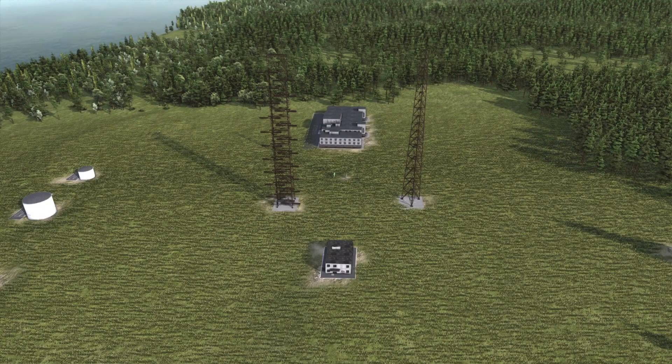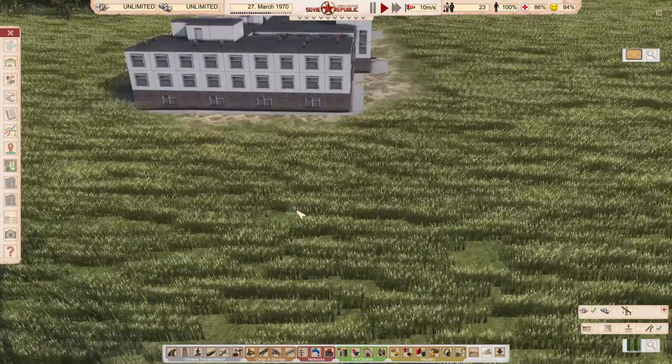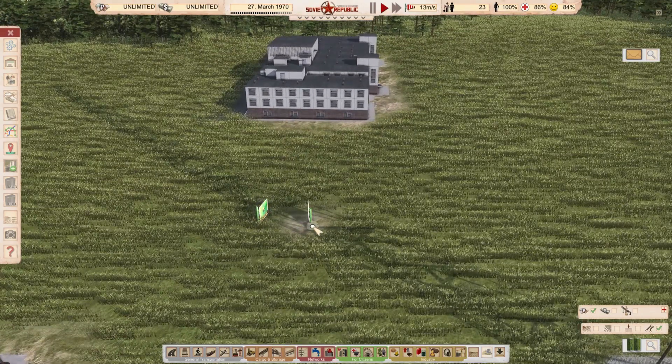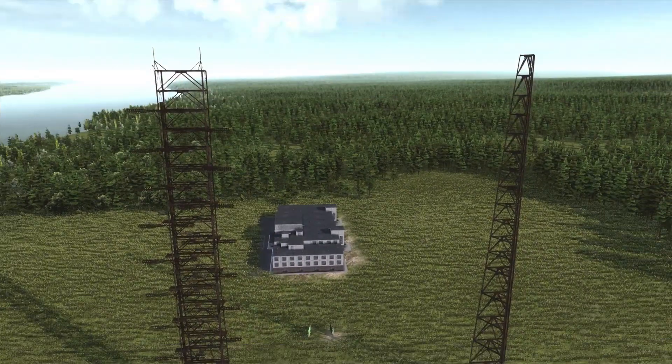You're going to love this one. This is the ZGRLS Duga radar station. Description is in Russian, but you also have an English description. Antenna part one, antenna part two, gate, building one, building two, radio station, and infrastructure object. It's probably a radio station, and the other one is just a building. You have the gates — this is something I think we need more of. It's a road gate, but you're going to see that you don't have any roads coming to it. And of course you have a segment of the Duga station. I'm pretty sure most of you watching this know what this is.